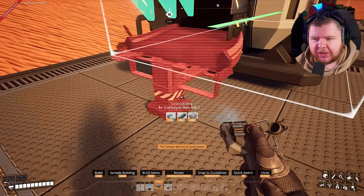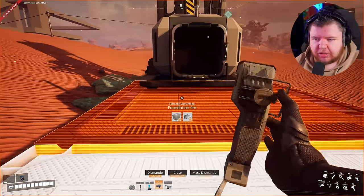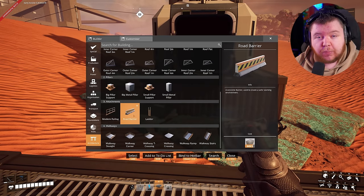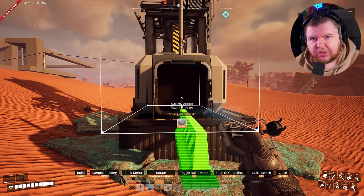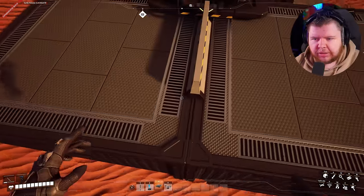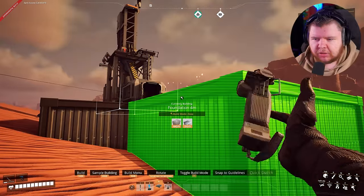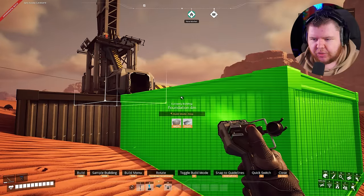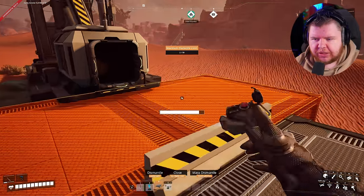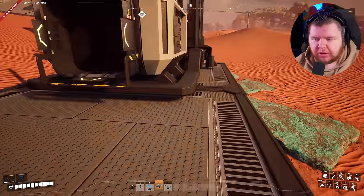You're trying to get the belt into the middle of the foundation or to the right to create a snapping point, but it ends up at a slight angle. To fix this, remove the foundation underneath, grab a barrier, aim it at the front of the miner, and hold Control — you'll see it snaps to the miner. Then connect a barrier to create a new center point. Add another barrier there, remove the helper barriers, bring in your belt, and now the foundations are aligned and the belt runs straight.